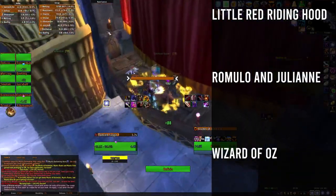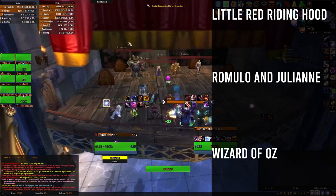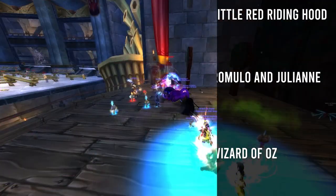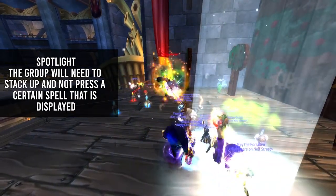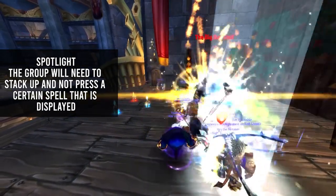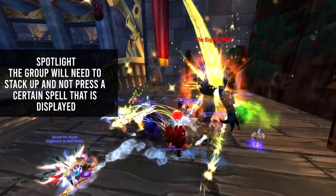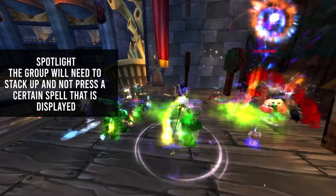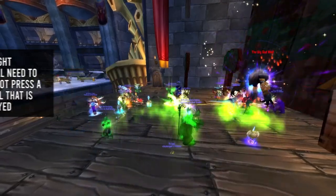The Opera Event will have three different events, each with their own unique mechanics to deal with. However, all three will share one mechanic, which is Spotlight. You will need to have the whole raid group stack in the spotlight, and after a few seconds you will be told not to press a certain spell. If you press this spell, you will gain a debuff that reduces your stats and places a green cloud on the floor, dealing damage to anyone standing within it.